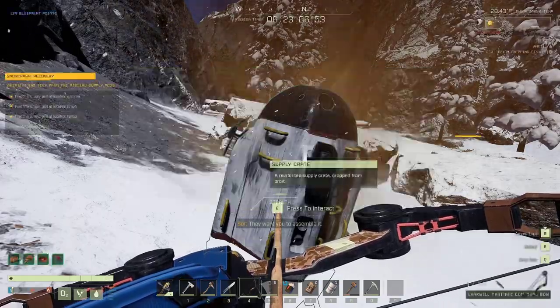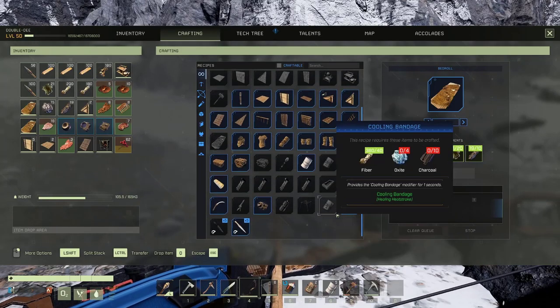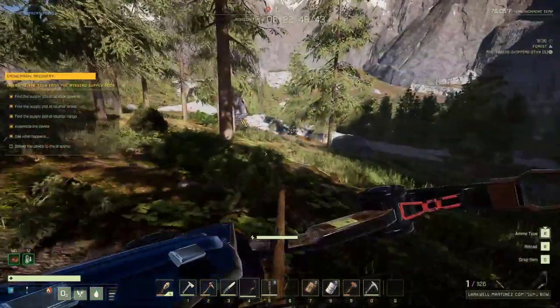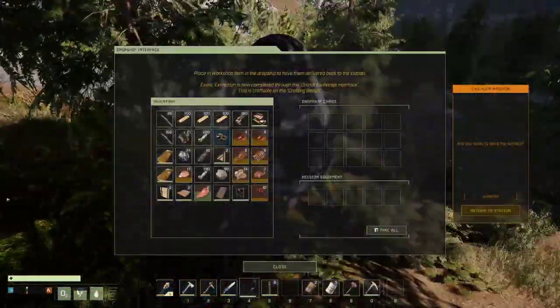Simple enough. Once you have all three components, Saul wants you to assemble the device. Open your crafting window and look for the unknown device blueprint that's listed somewhere near the bottom of the window. Highlight it, hit the craft button, and assemble it. Then all you need to do is head back to your dropship with that device and place it into your dropship cargo area.